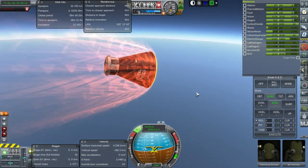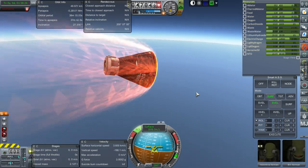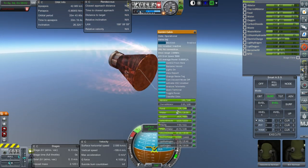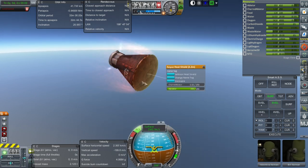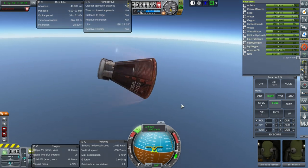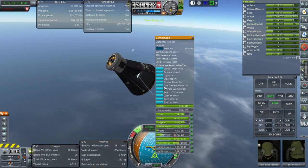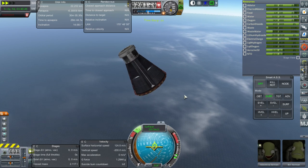Here we go — high G-forces at 3.4. With descent mode on, it shouldn't go too high. Plenty of spare ablator. Since we're only going to be doing low-Earth orbit missions with this, I still feel better having the Soyuz heat shield on. But maybe we can dump the ablator on the Gemini cabin — about 4.1 G's max. We are below the speed of sound, so let's turn descent mode off. Smart ASS must be off as well — the atmosphere is enough to orient us properly.